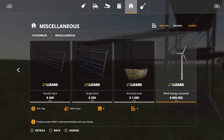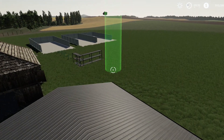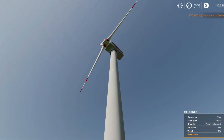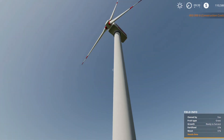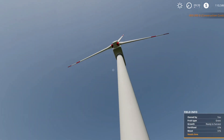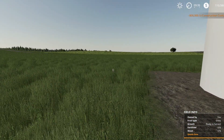Next we have the Wind Turbines, which are a wind energy converter at $800,000. With Seasons, it actually adjusts to wherever the wind is blowing. On new farmer mode, it makes $730 per hour and $70 a day, for only two slots. In game, that thing is huge. That is the Wind Turbines placeable.